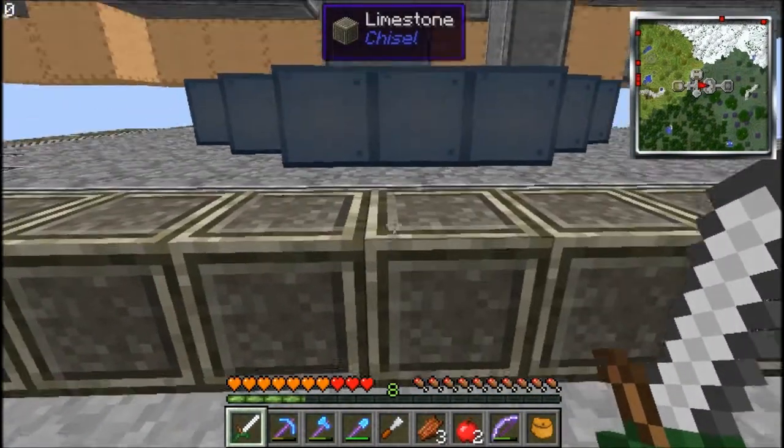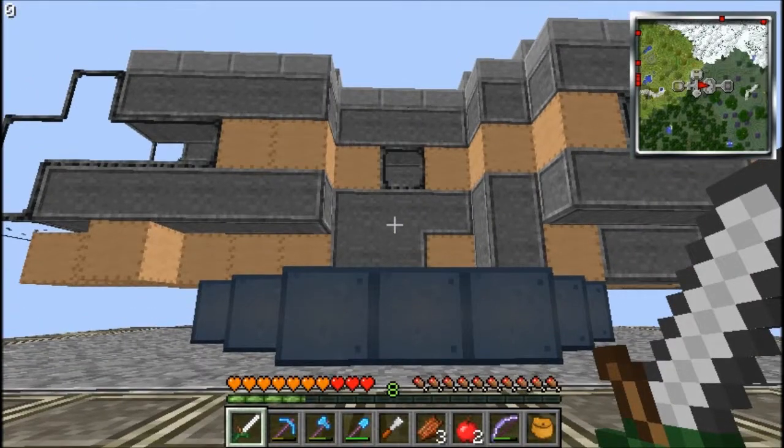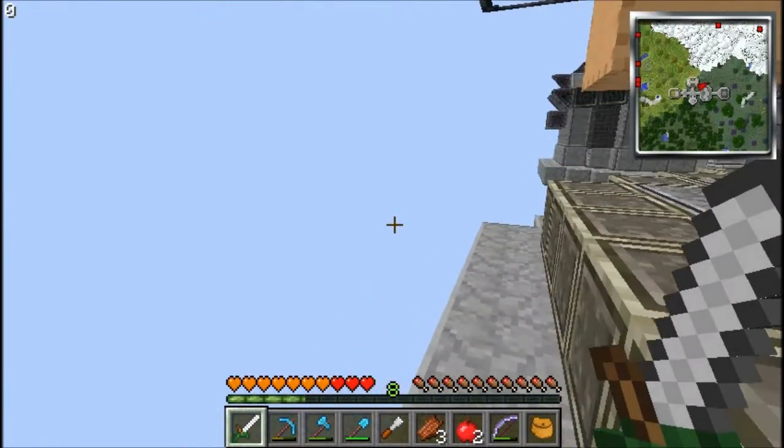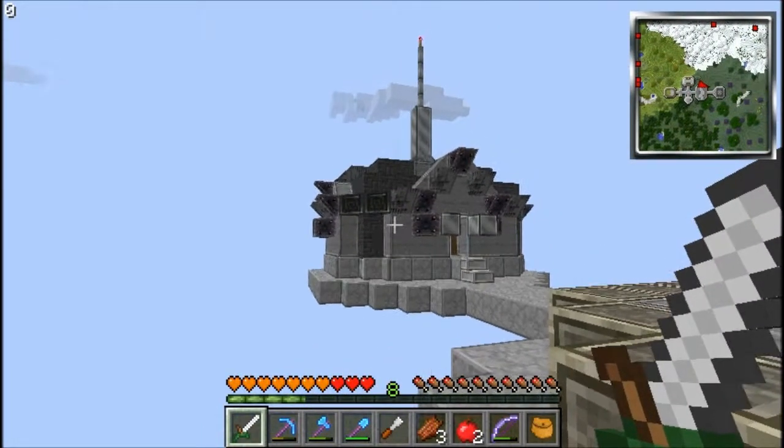We are going to start walking over this direction and you are going to say why — isn't your ship the only thing over here? Yes it is, but also no it is not, because once you go past the ship, you see my armory.